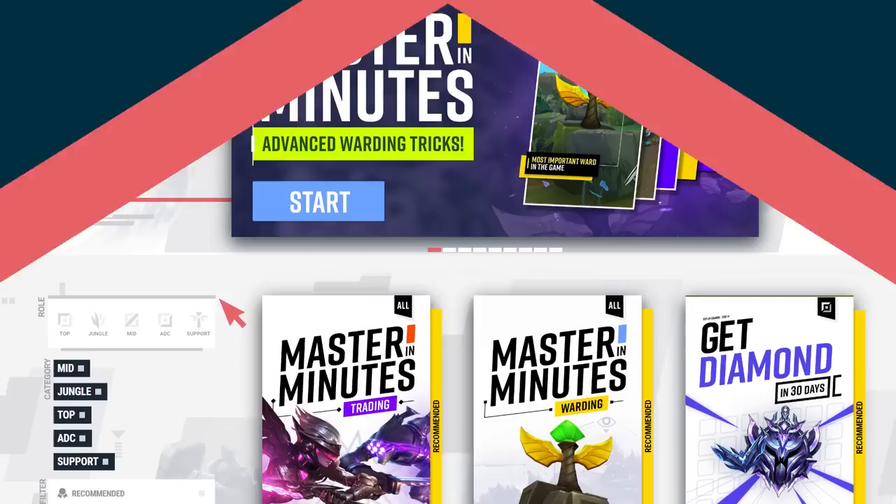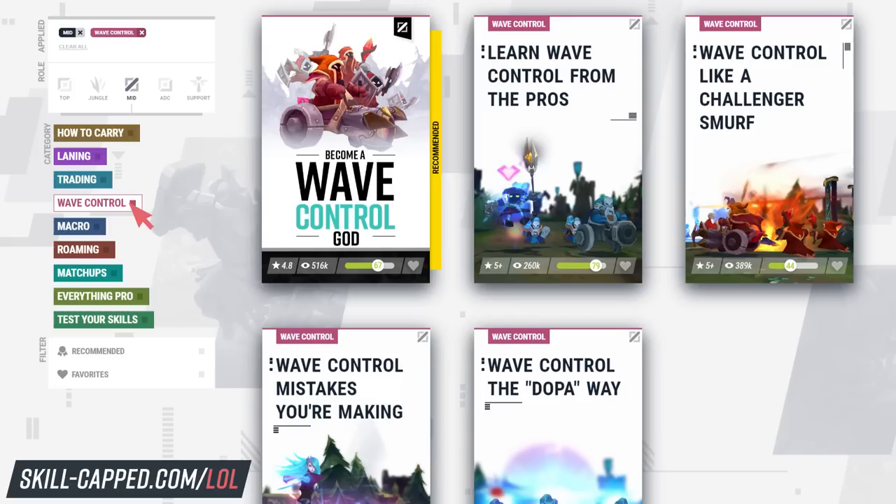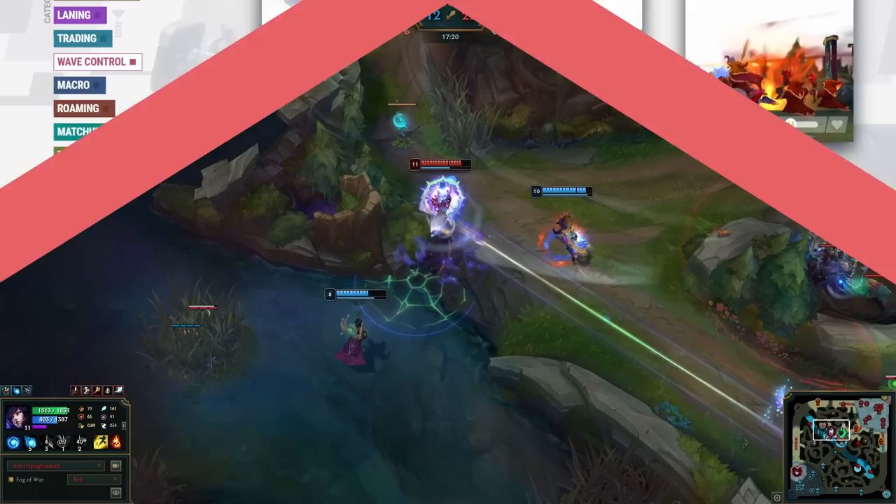And you know what makes you climb ranks as fast as possible? Our hyper-improvement platform at skill-capped.com. Why does it work? Because we teach you how to climb the right way, from the low elo perspective.